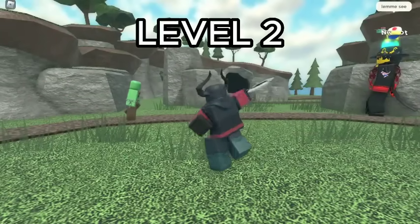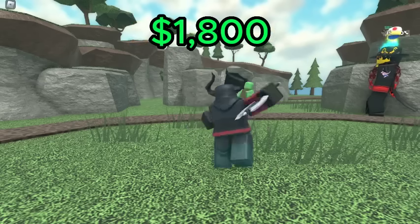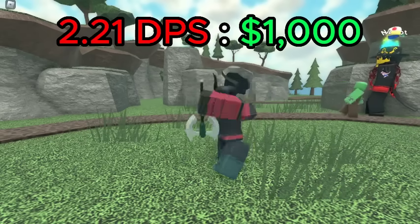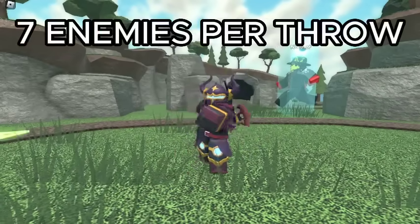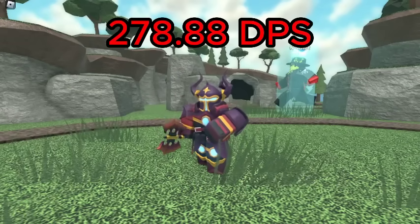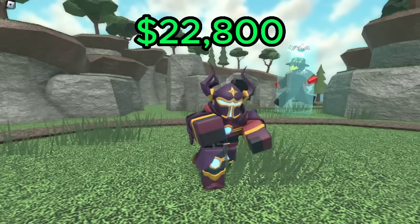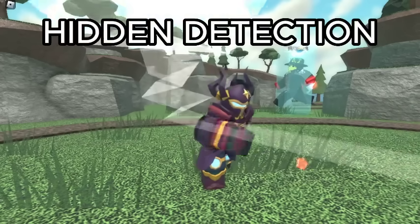For the Executioner, the best value is level 2, which has a DPS of 3.98 for a total of 1,800 cash, giving it a DPS cost ratio of 2.21 DPS per 1K spent. Although, against a crowd of enemies, level 5 is much better as it can hit up to 7 enemies, giving it a potential DPS of 278.88 for a total of 22,800 cash and a DPS cost ratio of 12.23 DPS per 1K spent. It also has hidden detection, which it unlocks at level 4.